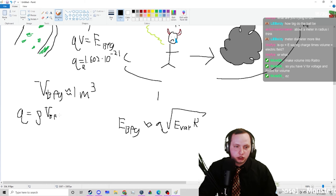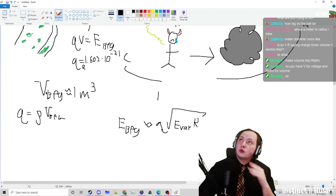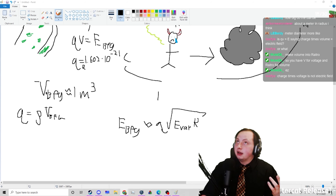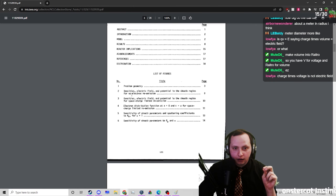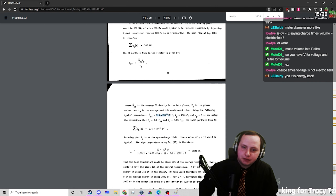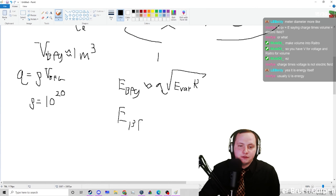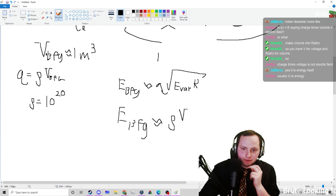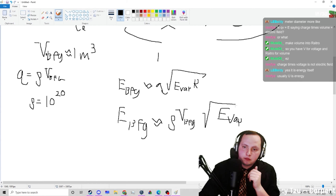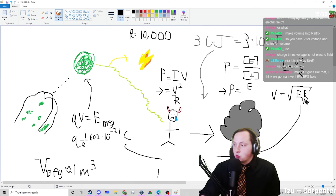We're going to have to make some assumptions about the space charge density, where Q = ρ·V_BFG, and ρ is the space charge density. I think I'm going to assume the charge density of a fusion plasma. I'm actually getting into a paper on this — 'kinetic solution for a sheath region in a fusion reactor.' We can assume it to be around 10 to the 20, that's what it looks like for a deuterium plasma. So our equation becomes: E_BFG ≈ ρ · V_BFG · √(E_vap · R). Okay, I'm going to plug in the numbers.